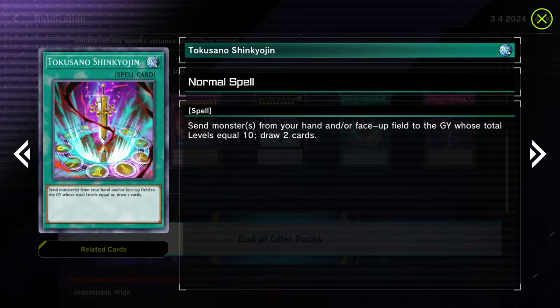This one here — Tokunatso, I can't even pronounce it — but basically you send cards from your hand or face-up on the field to the graveyard with levels that equal 10, and draw two cards. That's really good with no drawbacks — hand or field. I think this is pretty incredible, so I'm looking forward to this one.